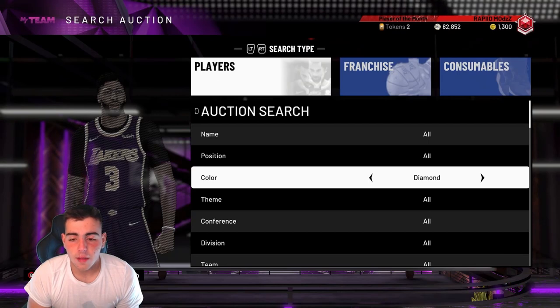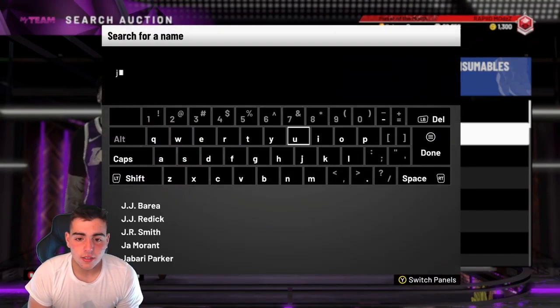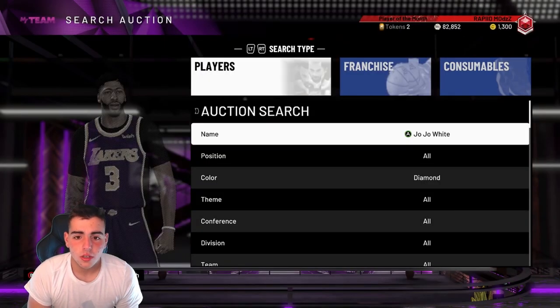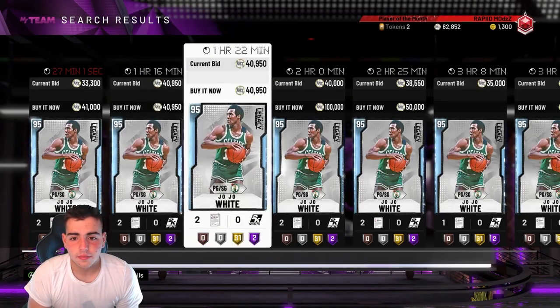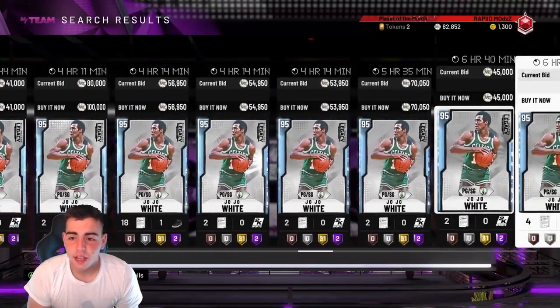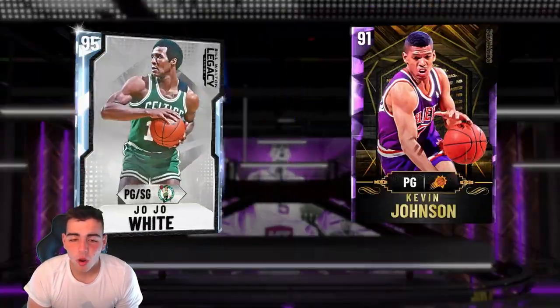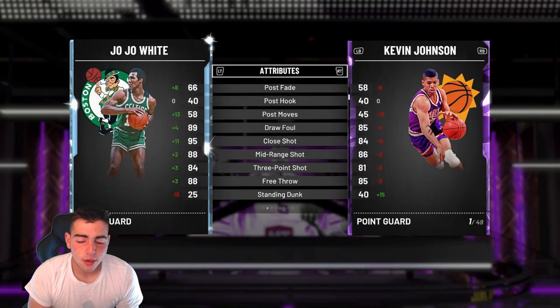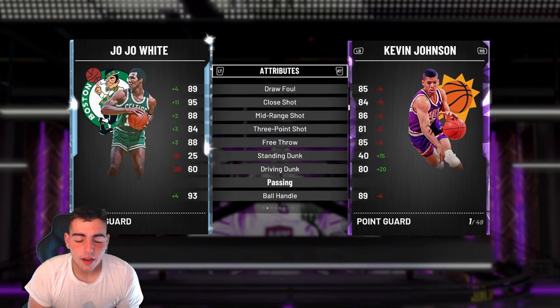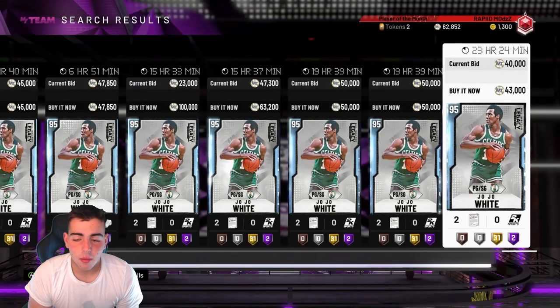Let's check out the Diamond Jojo White. He's going for around 40k. Honestly, it's not a bad buy at all — his stats are pretty freaking good. If you want to pick up this card, not a bad buy whatsoever. I like this card.